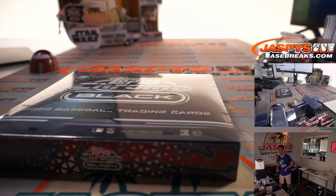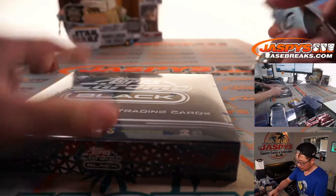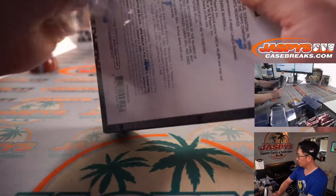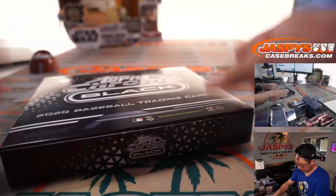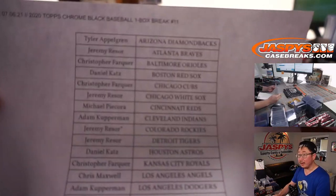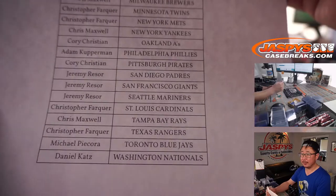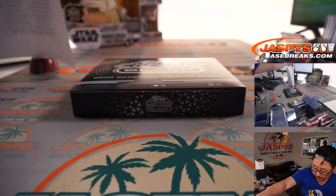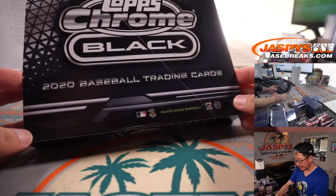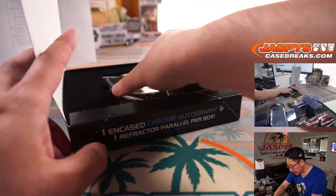There's the final printout right there. Let's see what's inside — there could be some surprises inside this Topps Chrome box. Here is the encased card.